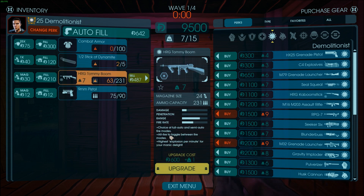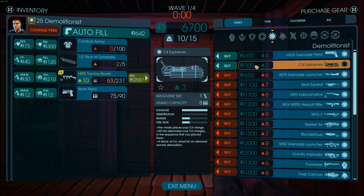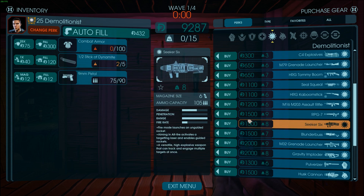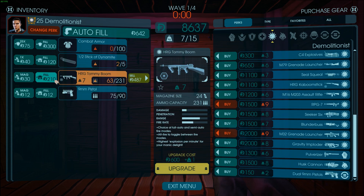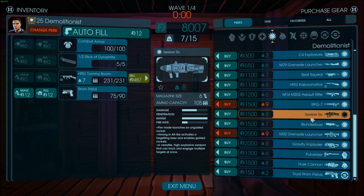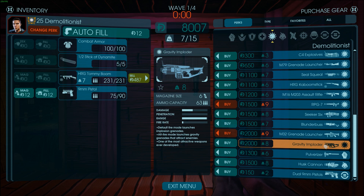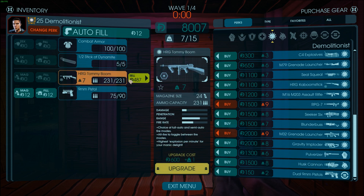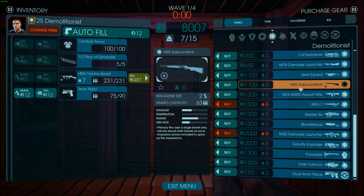Tommy Boom is a tier 2 weapon, which means you can upgrade it three times. But is it worth? In my personal opinion, no. Because if you do decide to upgrade it to full, what are you gonna have? C4? HX? So yeah, don't upgrade this weapon at all, because it's pretty much just like a nuke making machine. I mean, you can pair it with the Blunderboss, Sucker 6, Gravity Imploder, Huskan, and Kaboom Stick even. It's just like a backup. But why would you have this backup if you can have the Kaboom Stick?